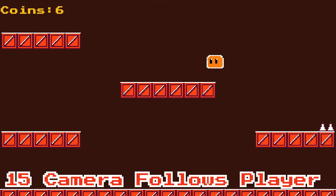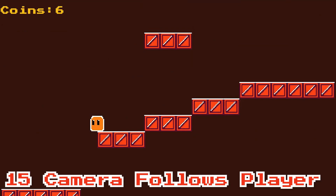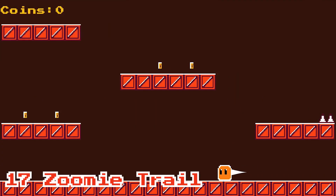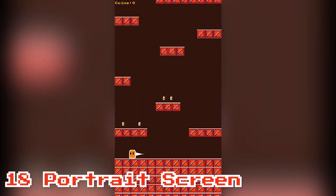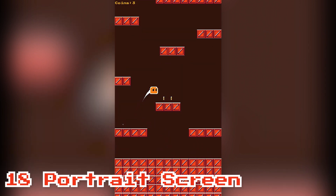Being stuck in one area is boring. So if the camera can follow the player, the player can traverse around and explore more areas. But if the camera follows the player up, what happens if the player falls down? That's right, the player explodes! Another nice little visual addition that gives more oomph to the movement is a trail that follows the movement of the player — gives a sense that the player is moving quickly. This game is starting to remind me of a lot of mobile games, so why not make it look like one? Portrait screen. Great for the game, annoying for recording.